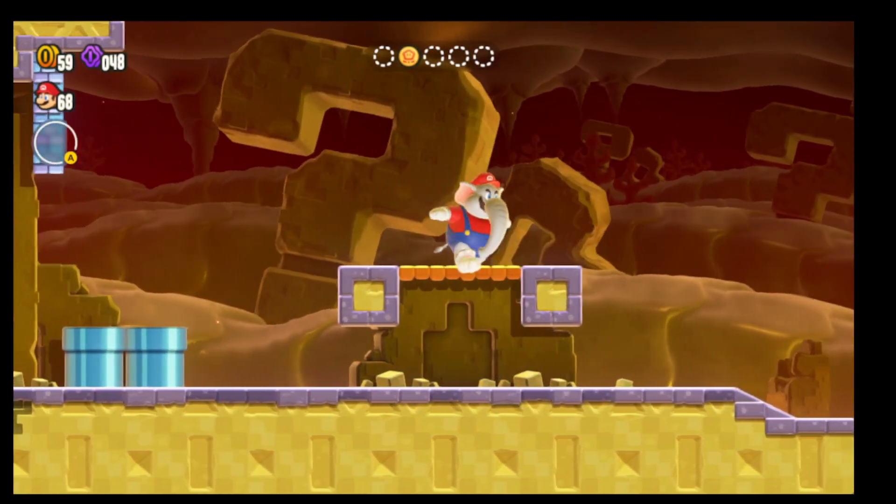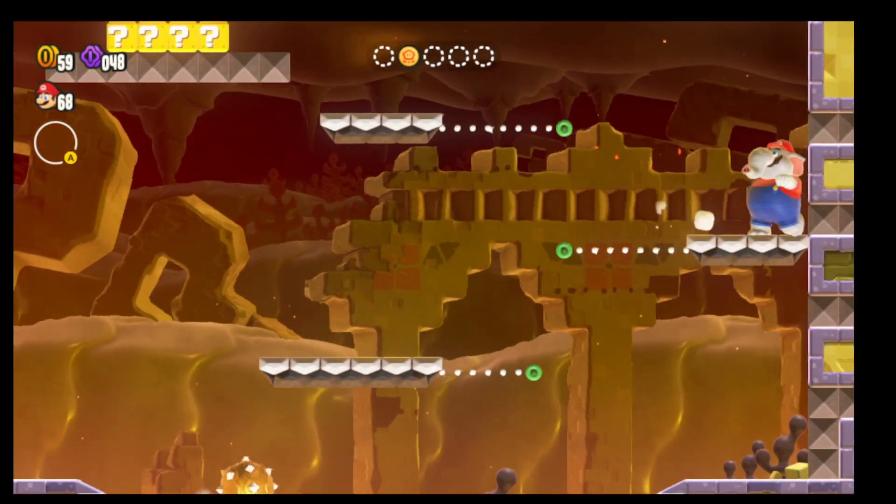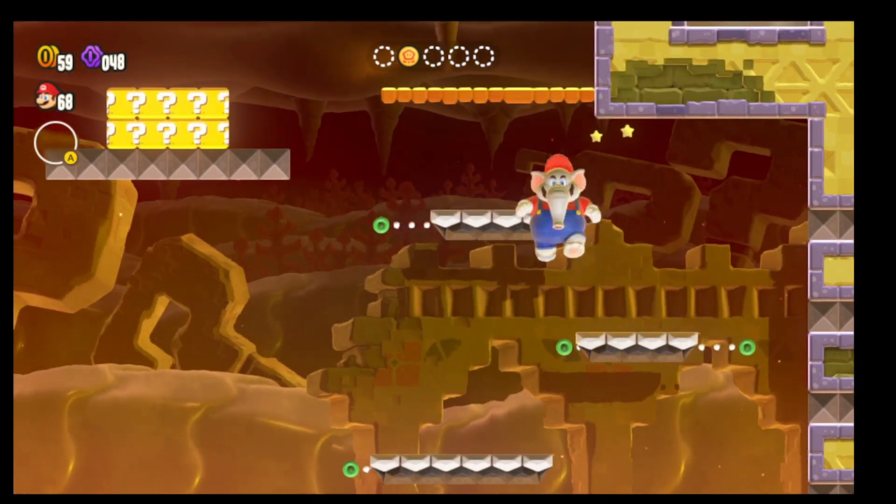I think you need two tokens with the elephant, two tokens with the drill, and one with the bubble.